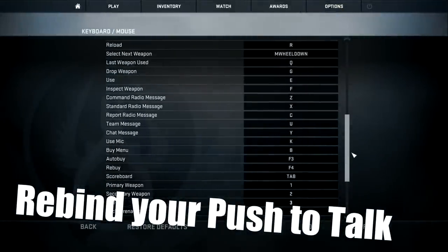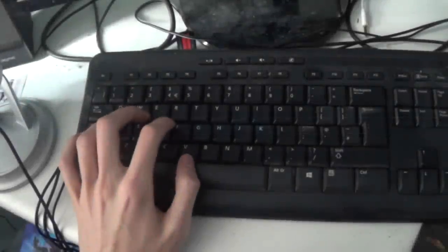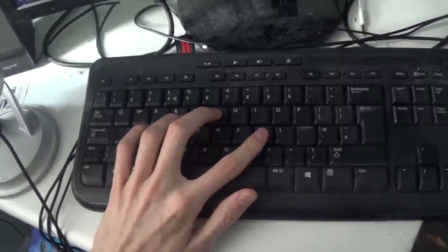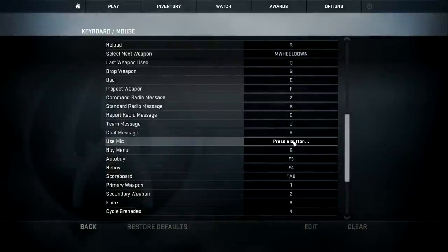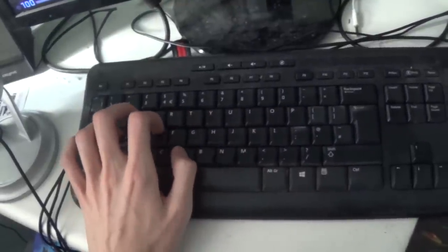Let me physically demonstrate the original key they give you to talk to your team in-game — it's K. You have to reach quite far, and if you can see my gangly claw hand, it's quite far to reach. It means you're not really able to continue moving properly. It's very uncomfortable. Overall, it's a really bad thing to have as your push-to-talk key. So I rebound that to the letter V. As you can see, it fits really well. I don't have to move my hand at all.